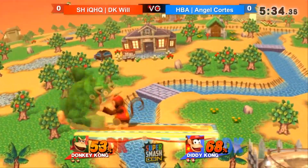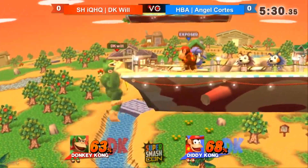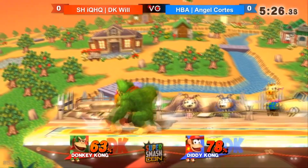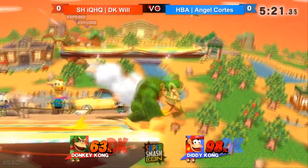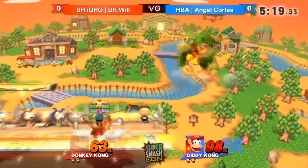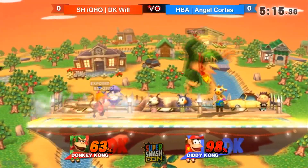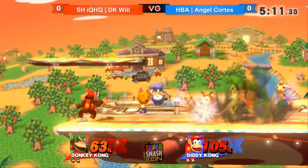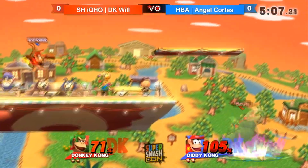You can effectively kill somebody at like 40 or 50 percent, especially if you have rage. Donkey Kong is such a heavy character that he always manages to survive to this crazy percent where he can properly abuse rage. So for example, if someone's at 30 or 40 and DK is at 130, if you get grabbed, you die. The ding dong is a pretty powerful technique and it's definitely something DK can enjoy to get some more wins.